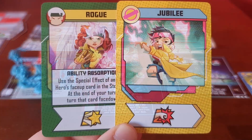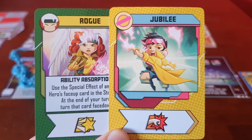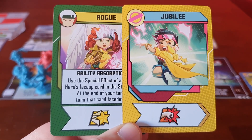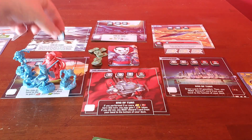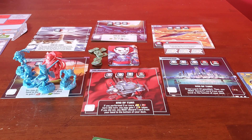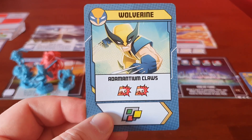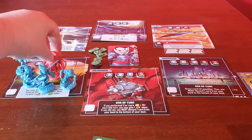It's all down to Wolverine and Jubilee. Jubilee moves, uses the heroic and the punch — she punches Mr. Sinister, rescues a civilian. Mr. Sinister's got two health left. Then on Wolverine's turn, he just comes in with the Adamantium Claws and wrecks face, knocking Mr. Sinister out. There we go!